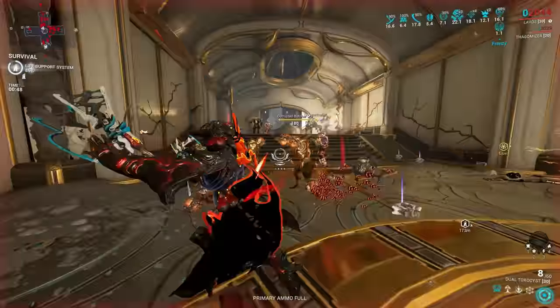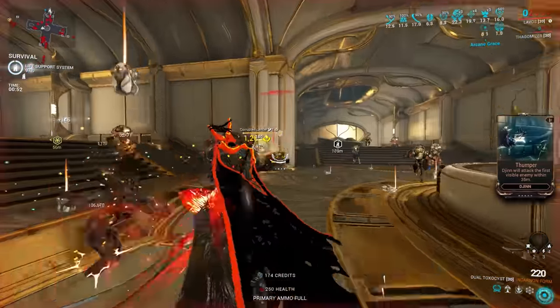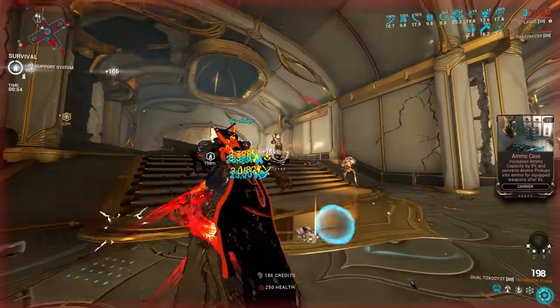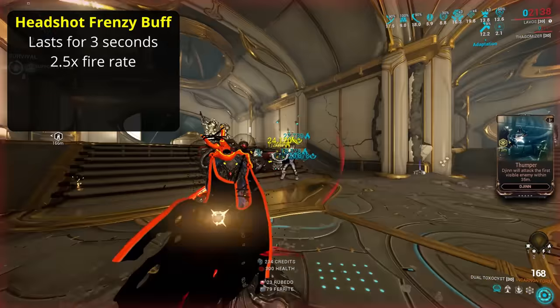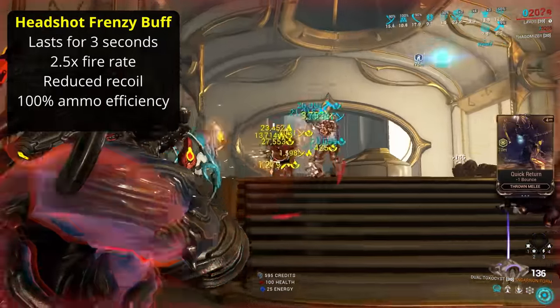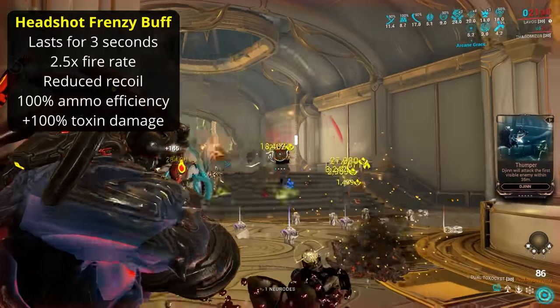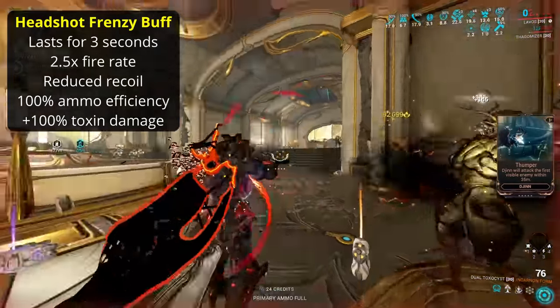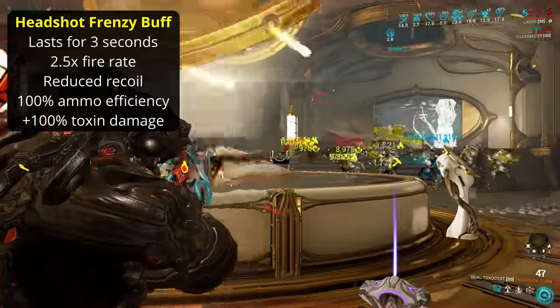Without upgrades the Dual Toxicist is mediocre at best — low damage, low fire rate, nothing special. On headshot though it gains a huge 150% fire rate bonus, multiplicative with other fire rate buffs, as well as reduced recoil, 100% ammo efficiency for infinite ammo, and plus 100% additive toxin damage. The buff can be endlessly refreshed with more headshots, but it's still not amazing yet.